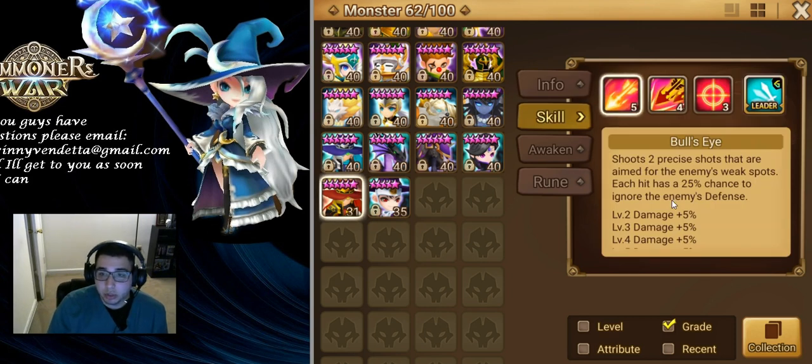Our first skill is Bullseye — shoots two precise shots aimed for the enemy's weak spots. Each hit has a 25% chance to ignore the enemy's defense. It's pretty RNG-based. If it ignores the defense it could hit for a lot, otherwise it's just a basic standard attack.